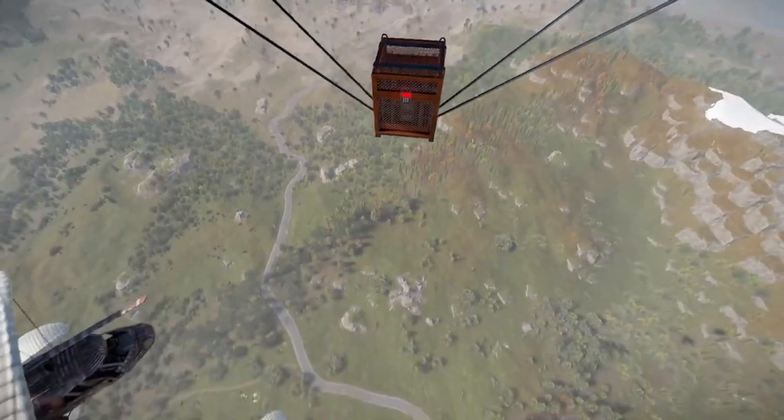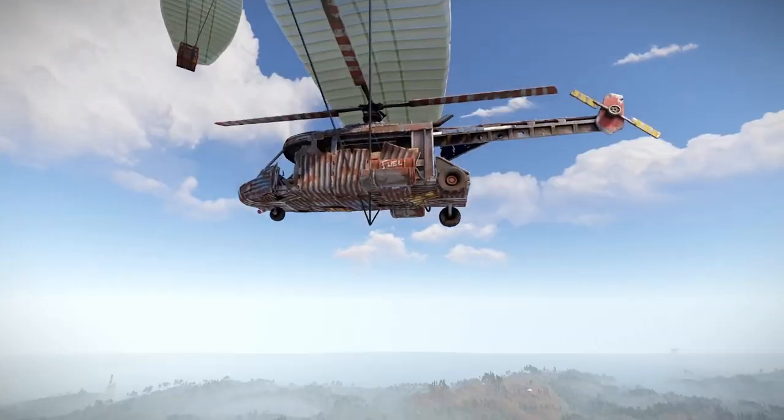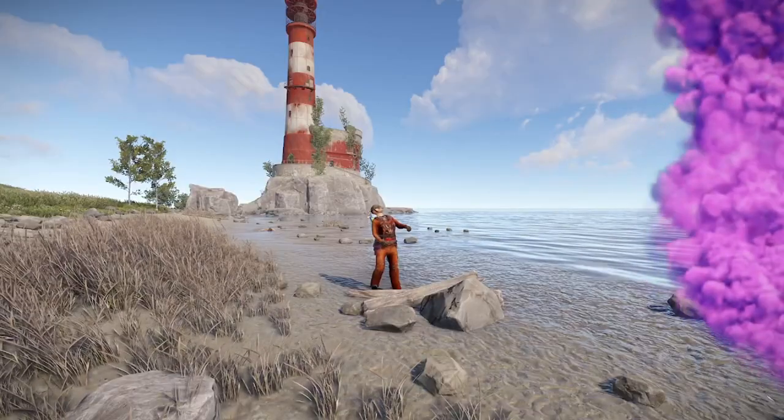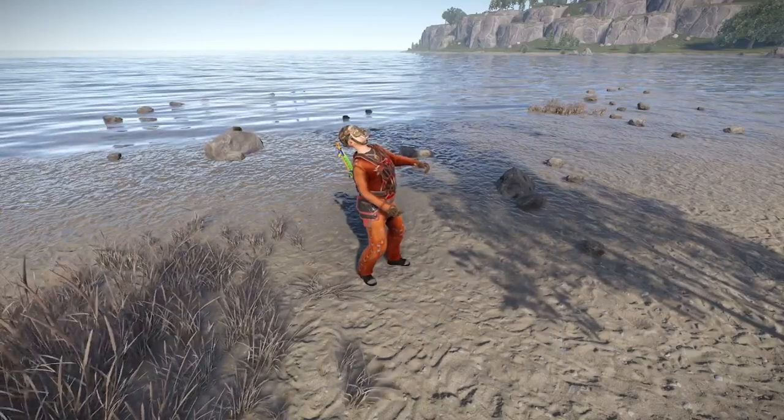Side note: you can also purchase your very own locked crate. A word to the wise — the scrap transport heli has the same characteristics as it does in game. If you let the helicopter land on you, it's going to kill you.